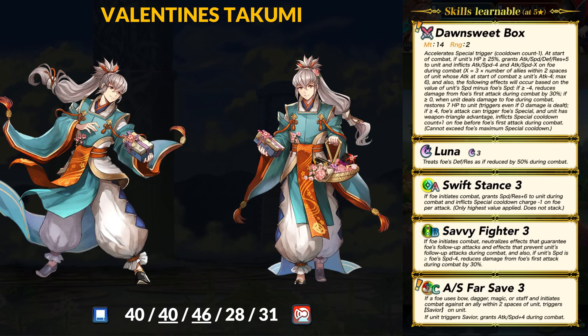Our next banner unit is Valentine's Takumi, who we knew the least about from the Feh Channel. Takumi is a blue armored mage with 40 HP, 40 attack, 46 speed, 20 defense, and 31 res. With his speed super boon, this makes Takumi the fastest armor in the game, and you can take an attack super boon as a bonus too. He does not look like an armor unit at all but don't underestimate Takumi's tankiness.